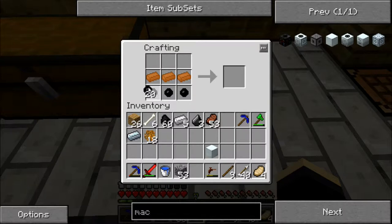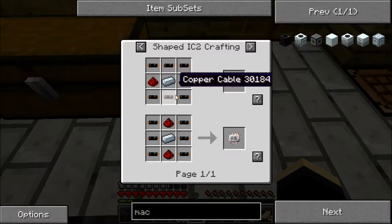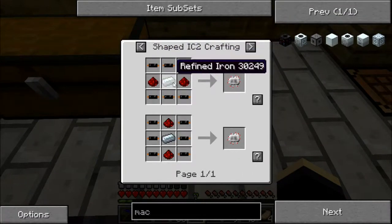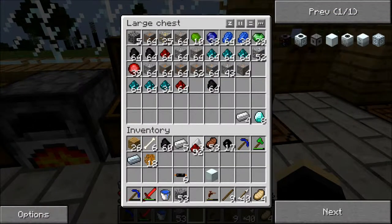So I'll place a rubber one like this and that will give us six copper cables. Now let's just remind ourselves - we need six copper cables, two redstone, and a refined iron to make an electronic circuit.